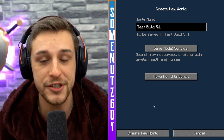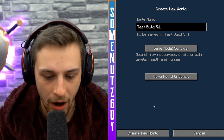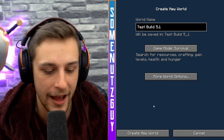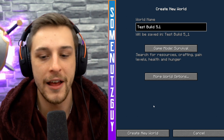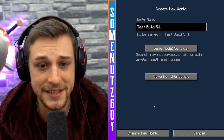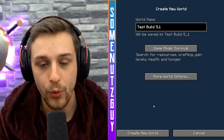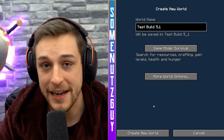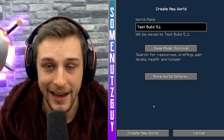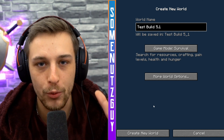So we're starting fresh - Test Build 5.1. Shiv has said that no more new content is being added in Update 6. Update 6 will just be fixes, bug fixes, balancing, etc. So this is going to have all of the new content for 2.9.2, and when Update 6 comes out, which he's trying to get out soon, I will be updating to that point just because it'll be the bug fixes and balancing. All the brand new content for 2.9.2 will be in this playthrough.